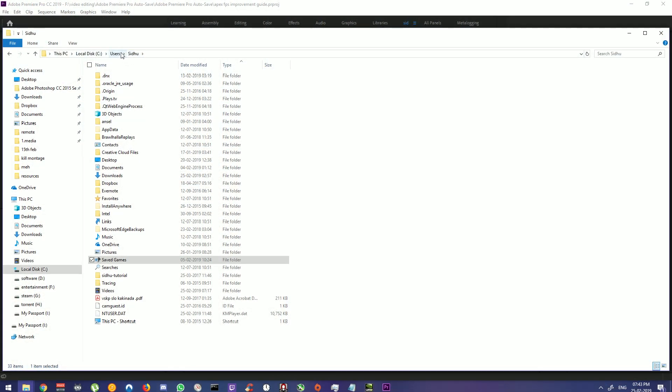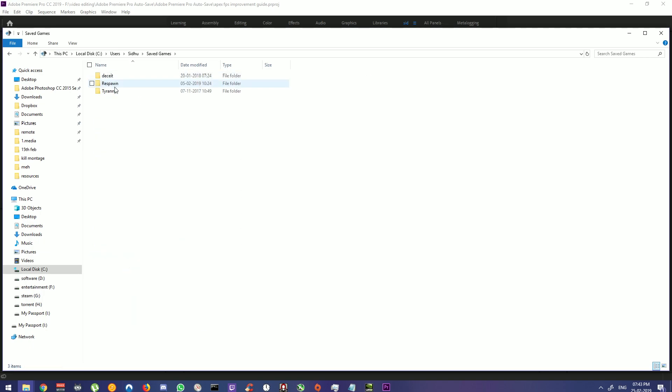Go to your C Drive, Users, your Username, SaveGames, Respawn, Apex, Local — and you'll have a videoconfig.txt. Make a backup of it.